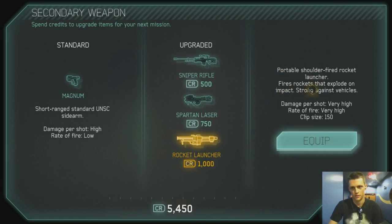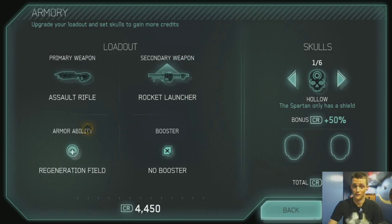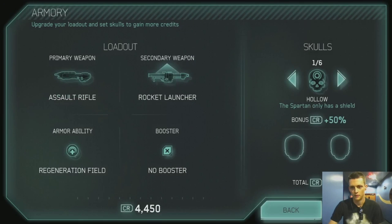Portable, short rate of fire. Rocket Launcher — fires rockets that explode on impact, strong against vehicles. Damage per shot: very high. Now, you'd think rate of fire should be low. Oh no, this is not your normal everyday Rocket Launcher. I will show you what I mean. We're going to stick with the primary weapon being an assault rifle. Armor ability: Regen Field — best armor ability in the game. We won't need it with our Rocket Launcher.